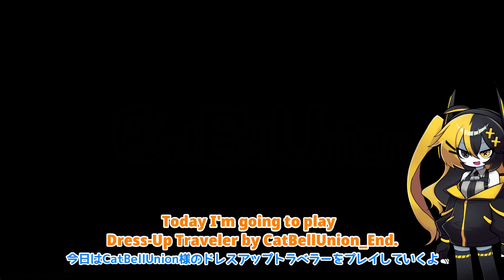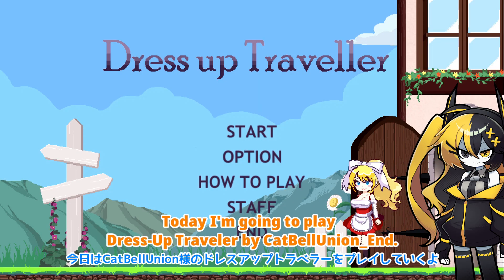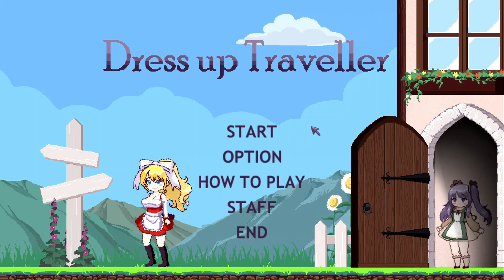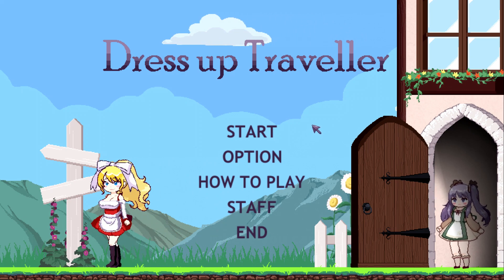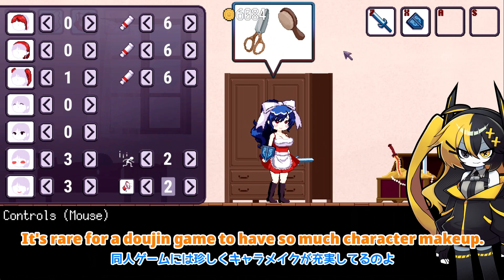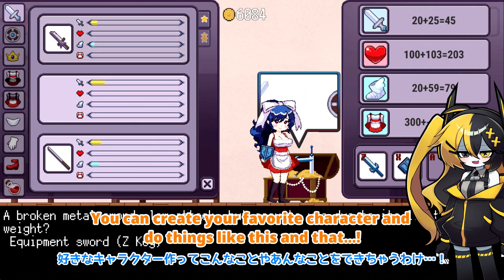Hello everyone, today I'm going to pre-dress up Trevor by CatBell Union. This game is a pixel game where you can enjoy dressing up. It's rare for a dress-up game to have so much character customization. You can create your favorite character and do things like this and that.